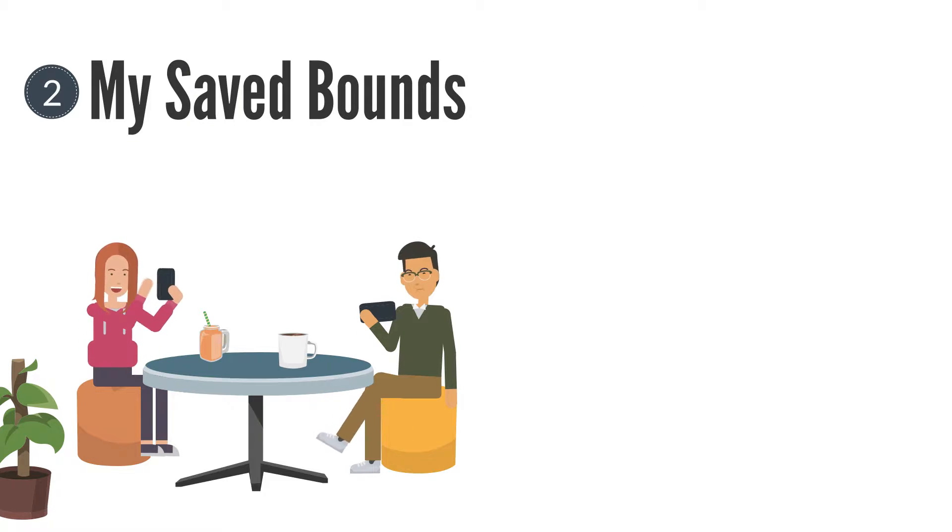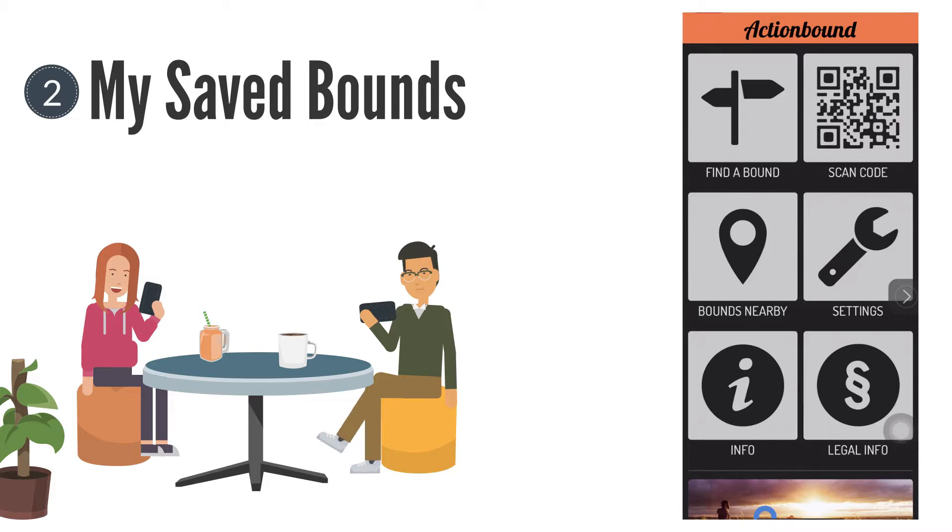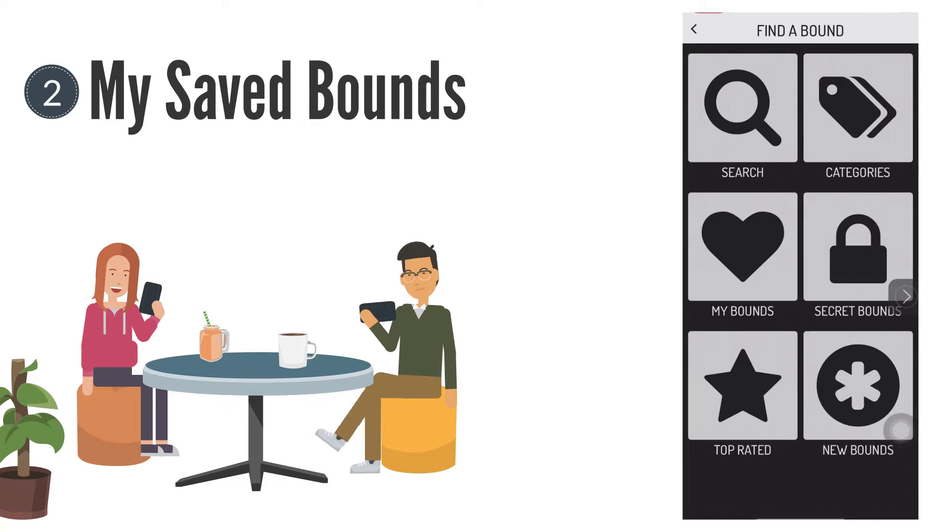Where can you find the saved bounds for later? First, click 'Find a Bound,' then 'My Bounds,' then 'Pre-load Bound.'